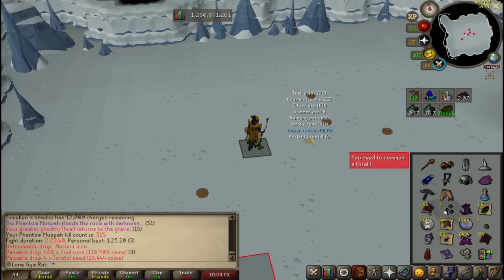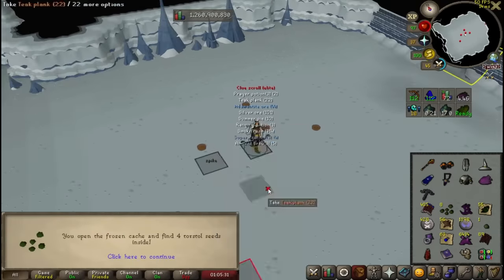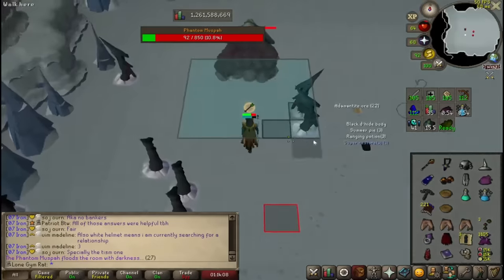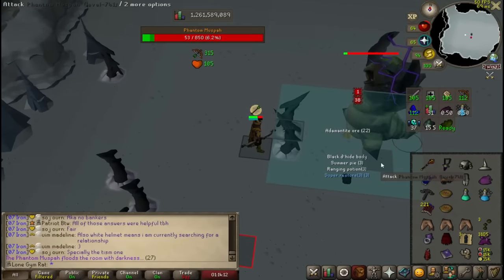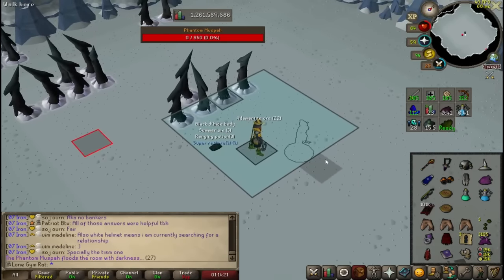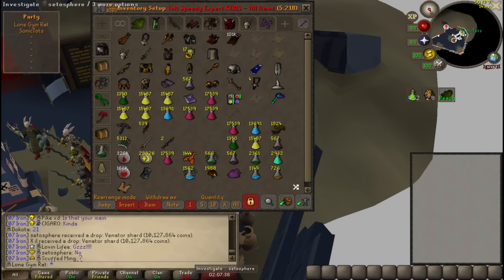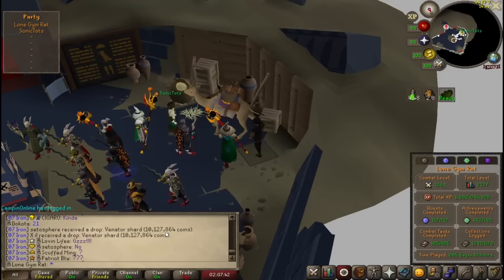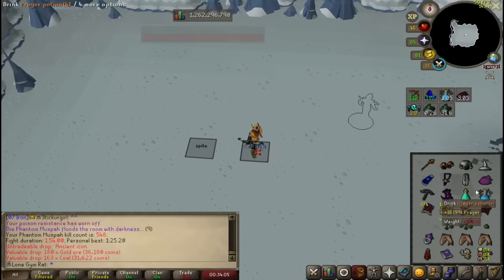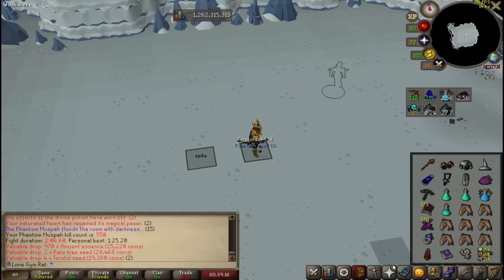We got out of the frozen cache again — torso seeds and an elite clue too. That's actually a really good Muspa kill. Hell yeah, we take the elite clue. I skipped it — finally got the RNG to skip it. I'm literally dry for that — I'm going wild on the Muspa. At least it's shards — actually useful. That's 550 kill count and we're still two out of five shards.